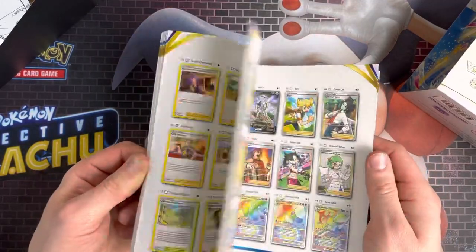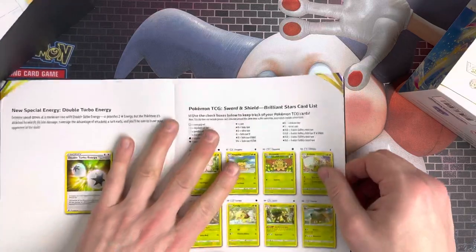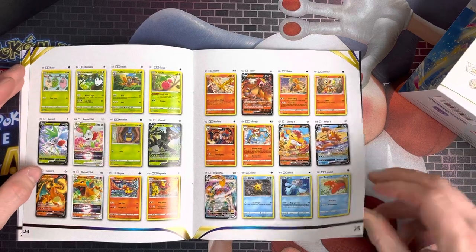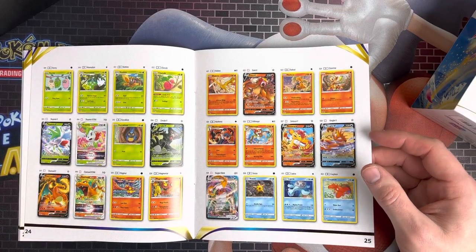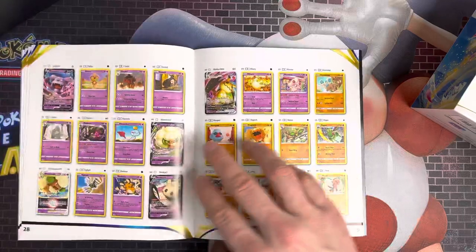I don't think it's the biggest set ever. There's some good V cards, there's Shaymin, there's the Radiant cards, there's Charizards at the front as well. So there might be five Charizards in this set, which is good because we always like a Charizard chase.